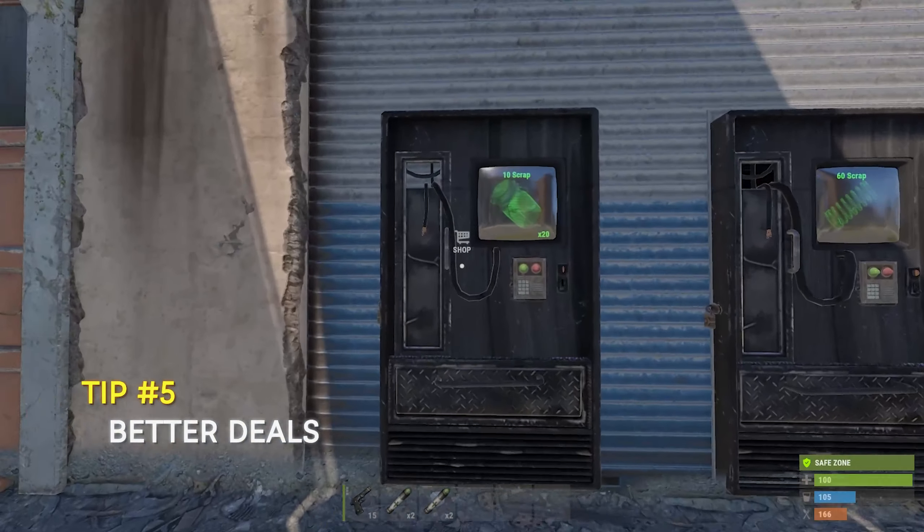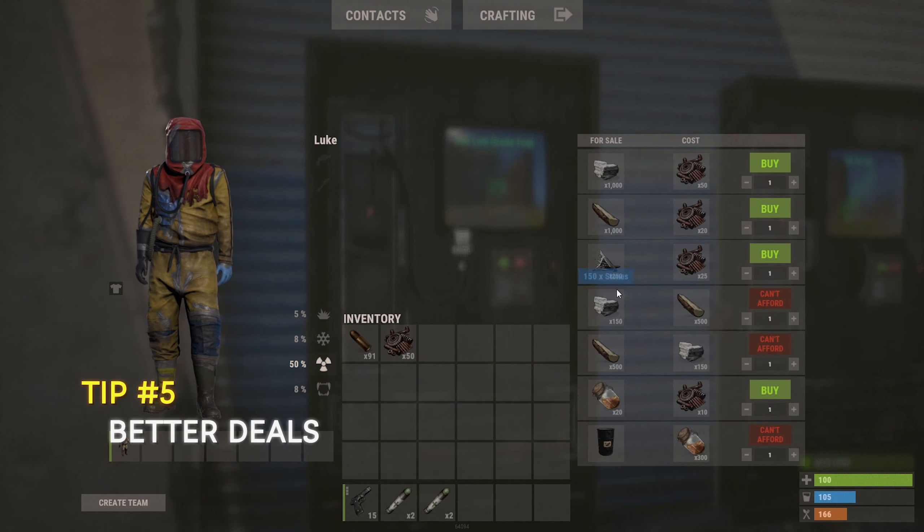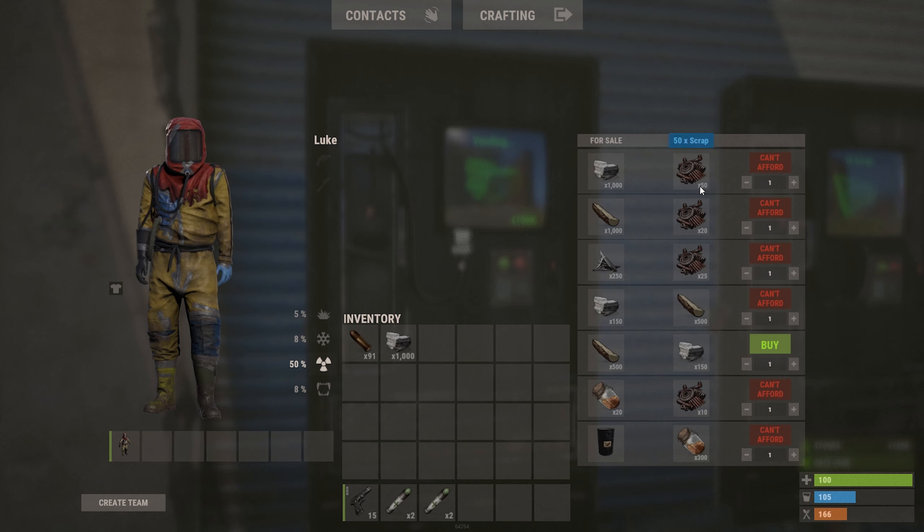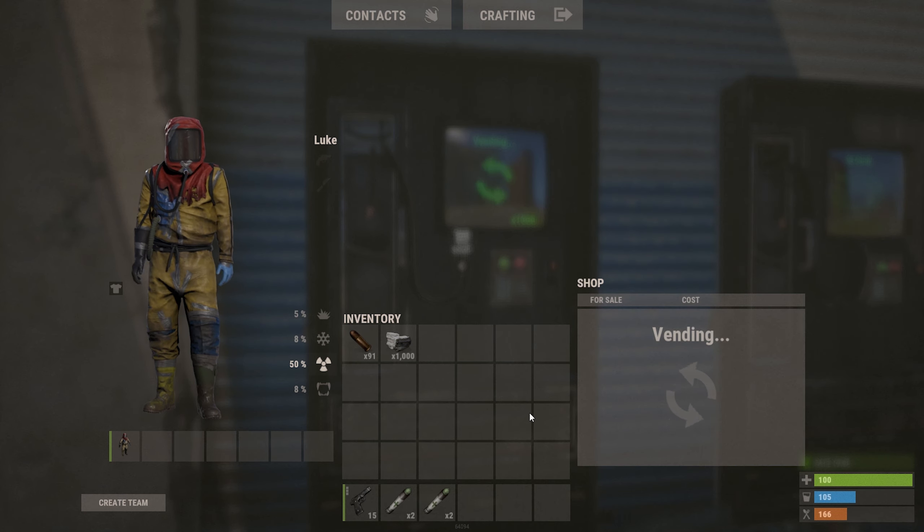The outpost sells resources for scrap, but buying 1000 wood for 20 scrap isn't a good deal. Instead, gathering 50 scrap and buying 1000 stone is better, since you can trade 900 stone for 3000 wood, which comes out a little cheaper than buying wood directly for scrap.